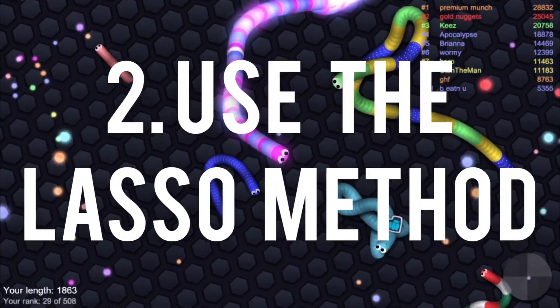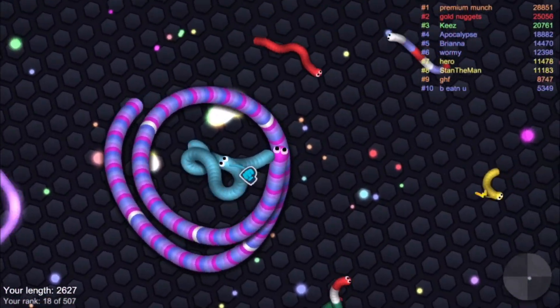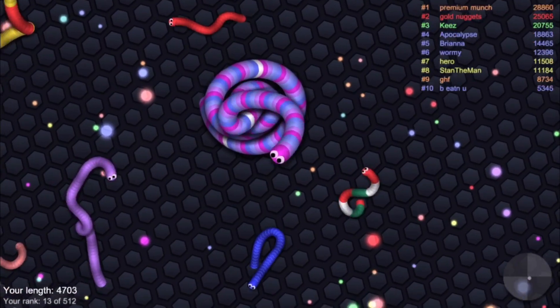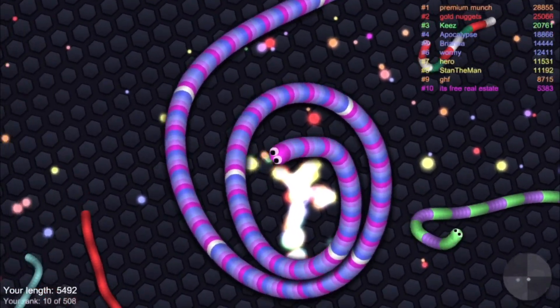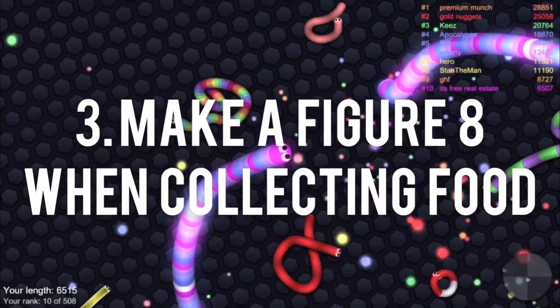Number two: use the lasso method. Circling around snakes is the best way to get food from them. Just move around them until they eventually give up and bump into you. After that, you can have all the food to yourself. When you get bigger, you can lasso multiple snakes at a time.